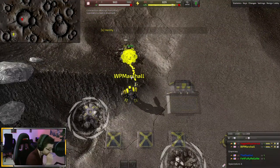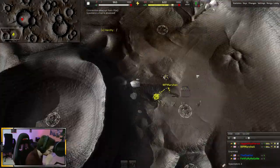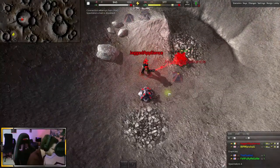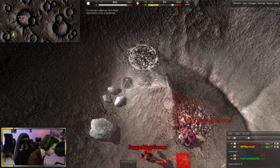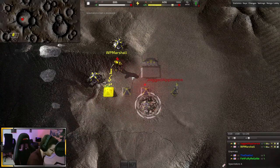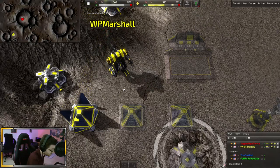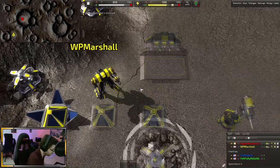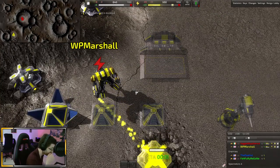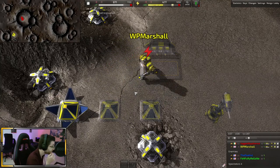Get at least one or two reclaim bots out there gobbling up all this metal. Set your reclaim bots on a big area reclaim. The first two units you should make are probably two reclaim bots, or one reclaim bot and a constructor. You could make two soldiers — two's enough, you won't stall but you'll be low.